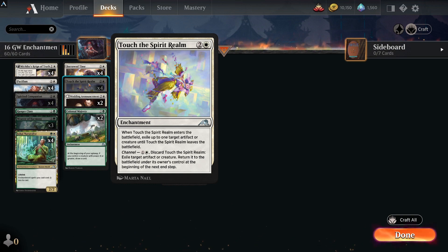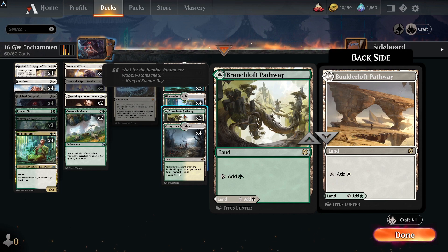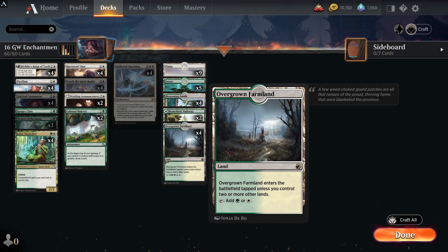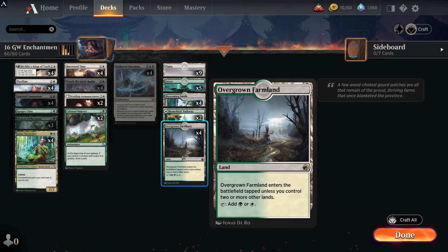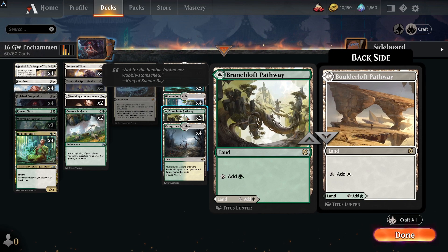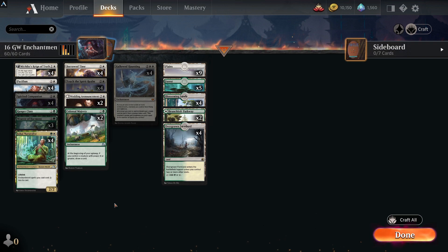Touch the Spirit Realm enters the battlefield and exiles target artifact or creature until it leaves the battlefield. You can also play the channel ability to exile a target artifact or creature and return it at the beginning of the next end step, providing a bit of protection for a creature. The land base has four rare lands here and two here — six of the 16 are in the lands. Bringing in tap lands is obviously not as good as these lands that can come in untapped. All in all, this is a very powerful deck for 16 rares.